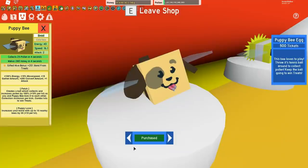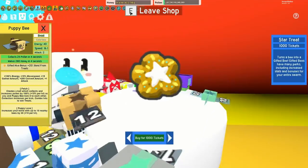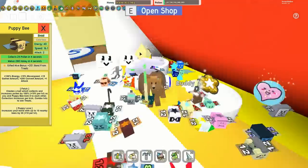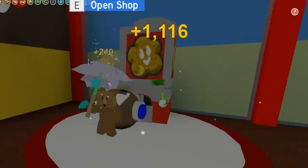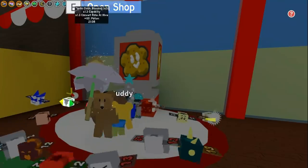You'll need another 1000 tickets to get a star treat. Star treats are easy to come by in some quests, so just keep doing your quests and you'll get some special star treats as rewards. Once you have your puppy bee and a star treat, make it gifted and then you can start building your hive.